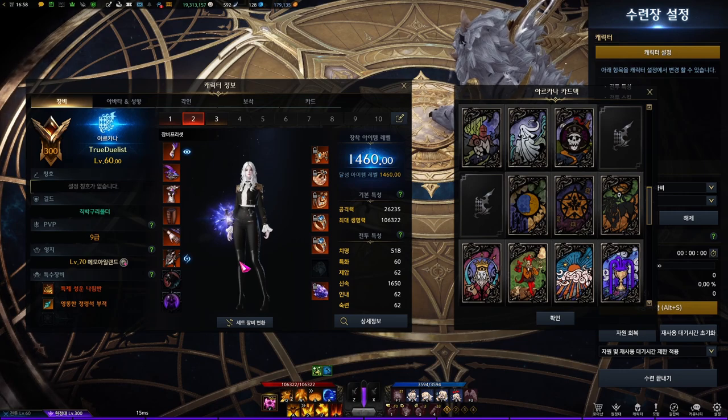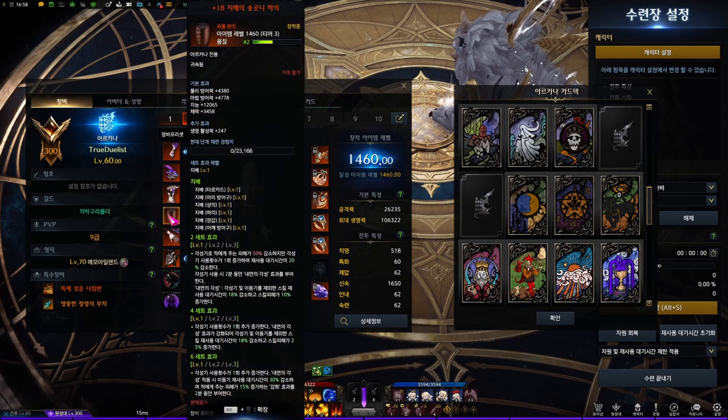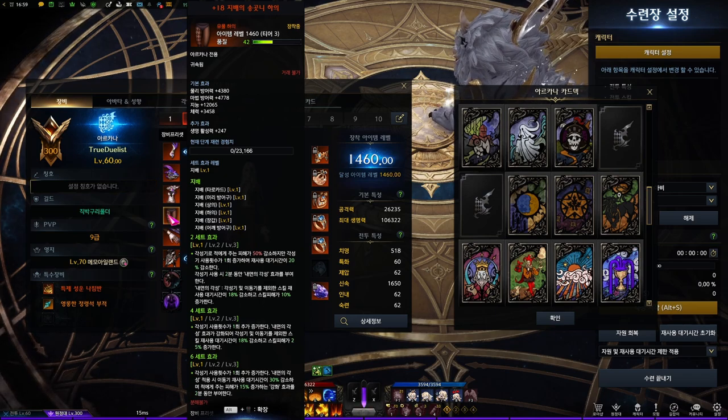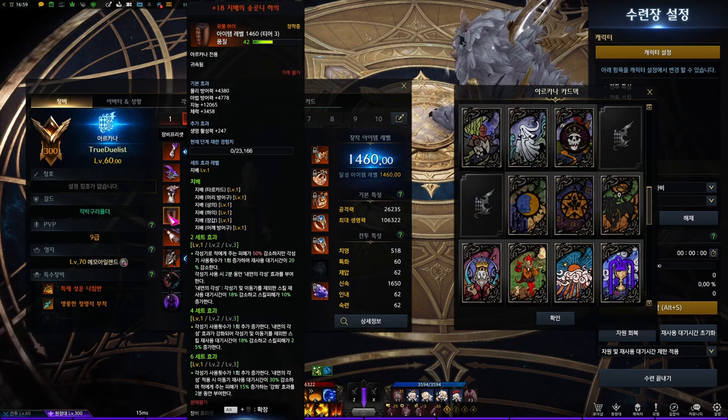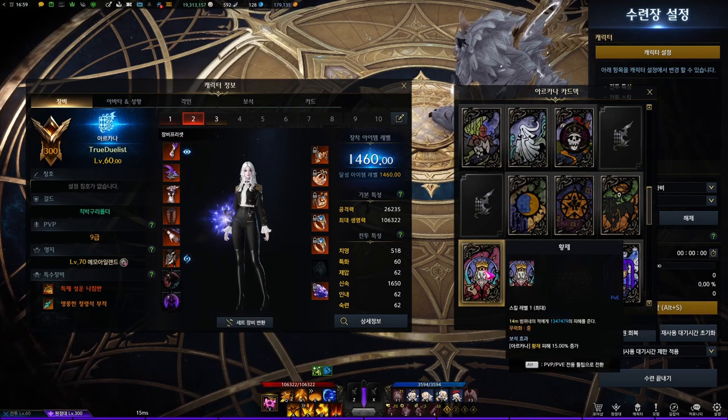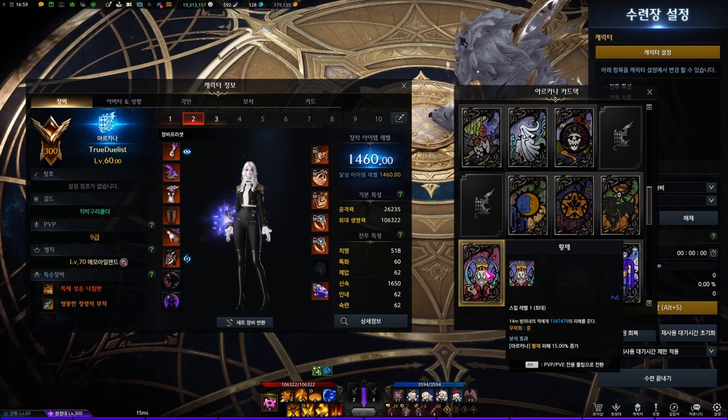For the relic set, you want to run either 2 Nightmare plus 4 Dominion, or 6 full Dominion set. 6 Dominion has higher potential, but you have to control your mana very well. 2 Nightmare plus 4 Dominion definitely helps the mana problem but does less damage. Also, the damage buff from the 2-set Nightmare does not affect the Emperor card since the Emperor card does not consume mana.